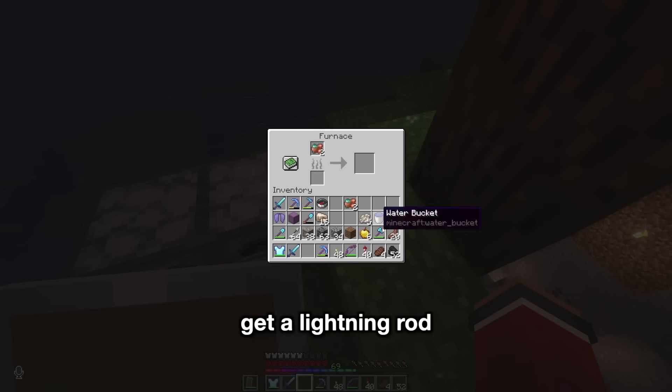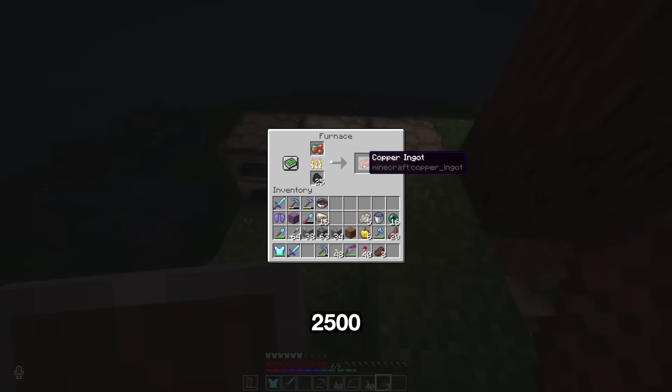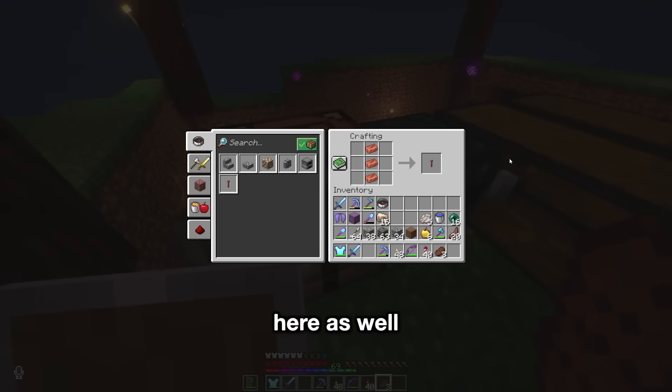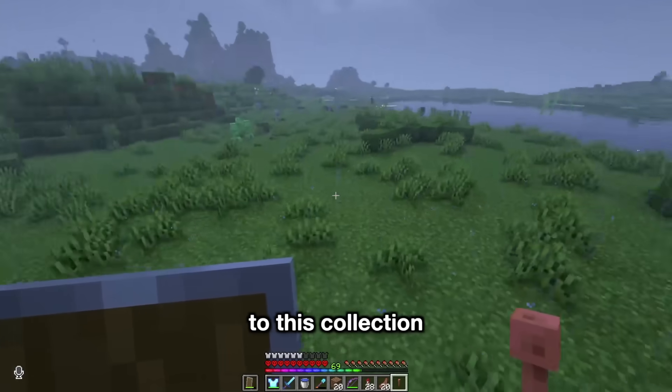We're out of here, back to my house. I need to smelt this up, get a lightning rod. In my previous hardcore world, I managed to get more than 2,500 mob heads without any sort of farm. I want to get a collection like that here as well, so it's going to be a little bit tricky without a channeling trident. But let's go and make a start to this collection.